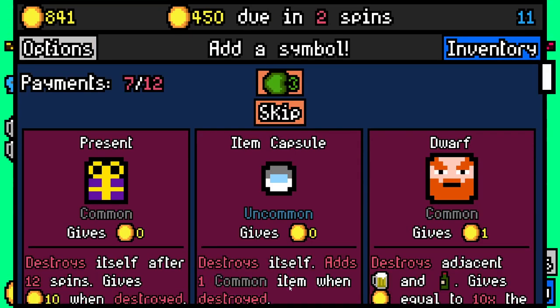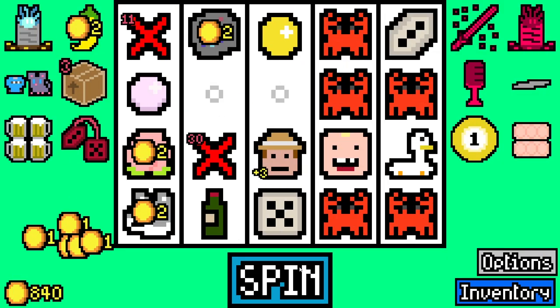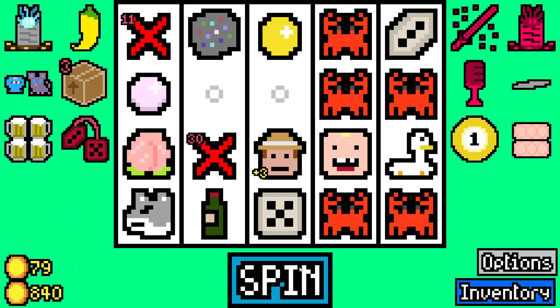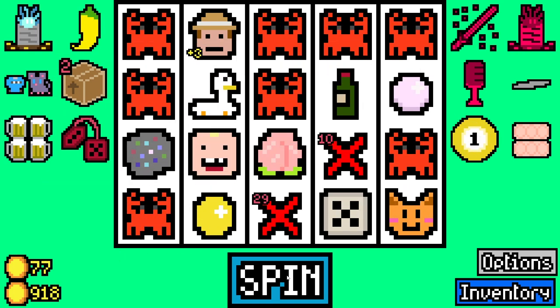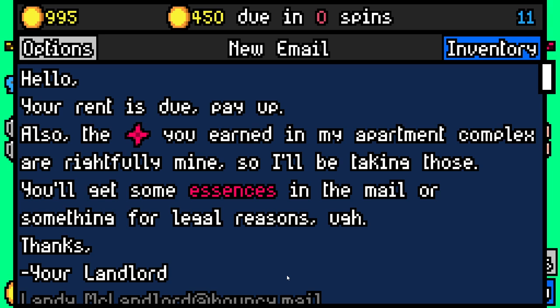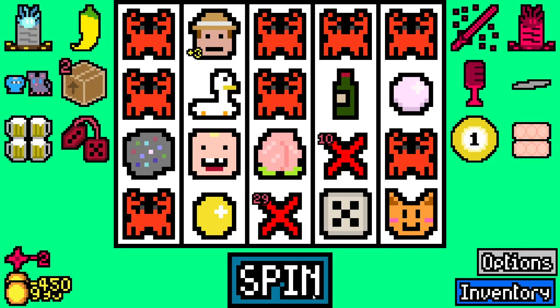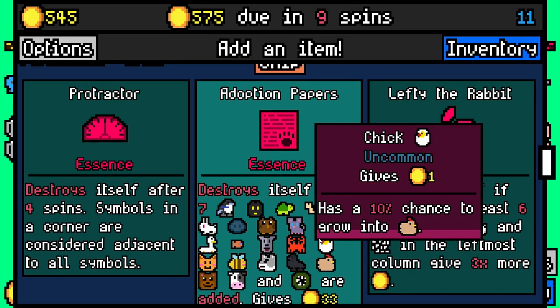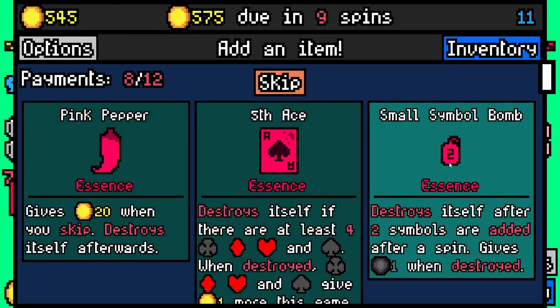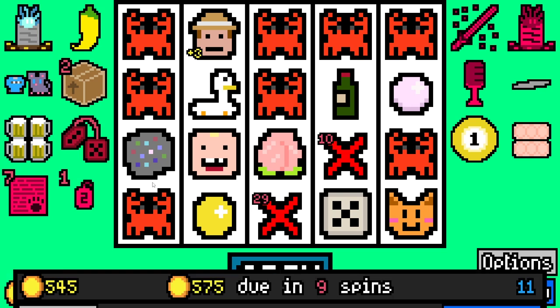There was a dwarf again - I realized I should have added it. Item capsule gave us an egg carton, so we could start thinking about putting some eggs in there. 77 rolled - that was four crabs at the top, roll with 10. Let's pay 450 with 545 spare. I'm going to take adoption paper essence and small symbol bomb essence, and a mega capsule, then a rusty gear. This will benefit us even more when the crabs are adjacent - now the crabs are worth 14, very nice.